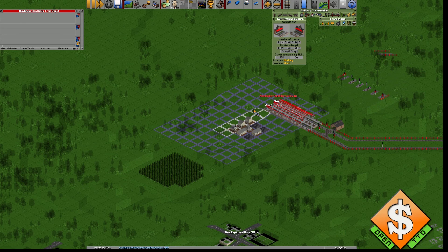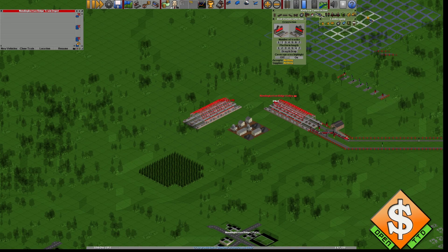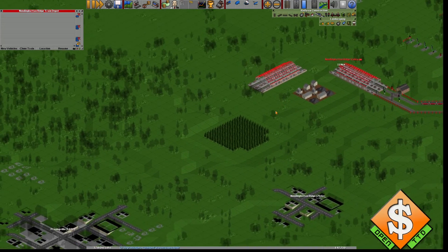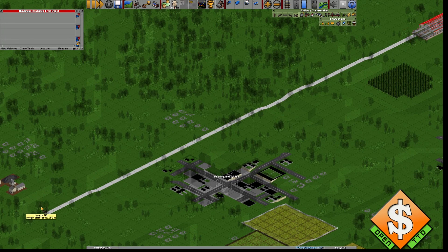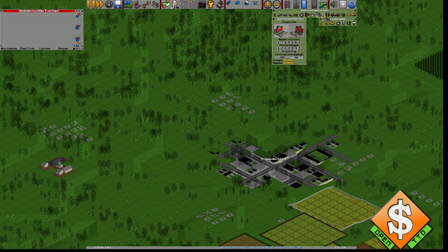Let's start by building the second station. Normally I would have to put the station right next to this one, but I'm pressing the Control key and here you can see I can build a separate station or join the station — just like we did over here earlier with the euro station. So we got that built.